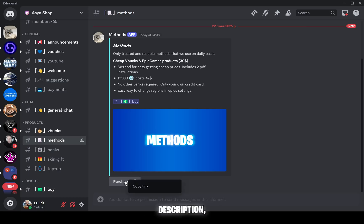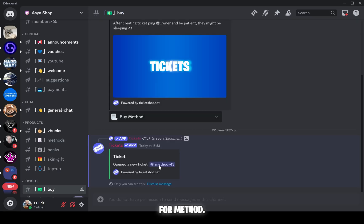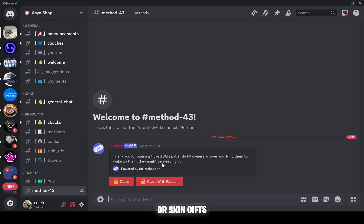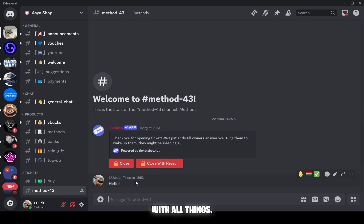Just scroll down to the description, go through the link, get a verified role, and open a ticket for the method. Here you can also buy V-Bucks or skin gifts directly to your account. Feel free to ask questions — I'll help you with everything.